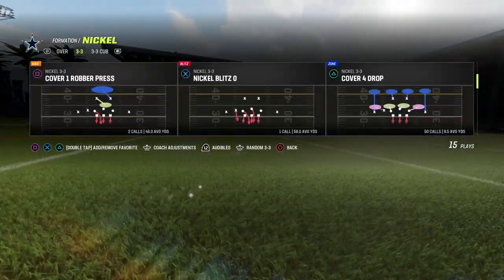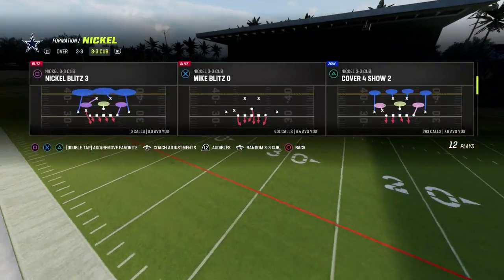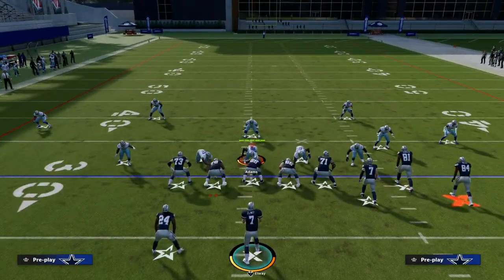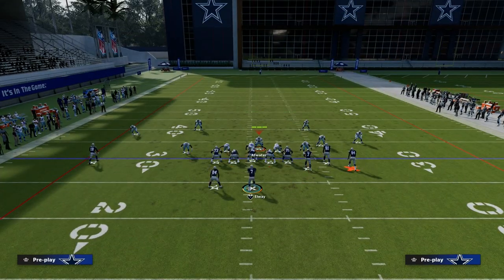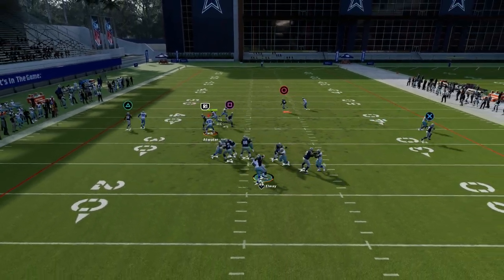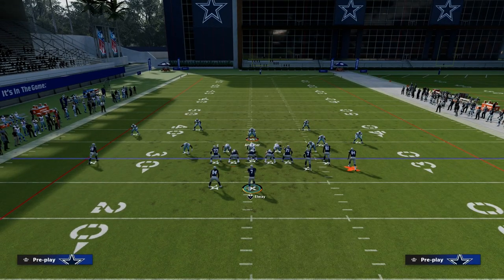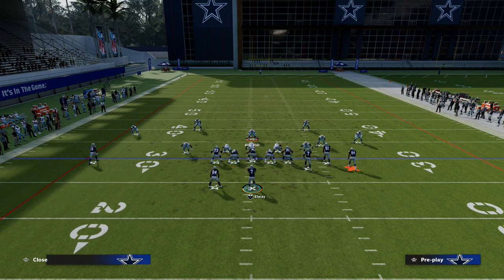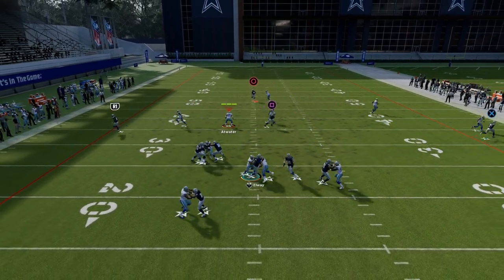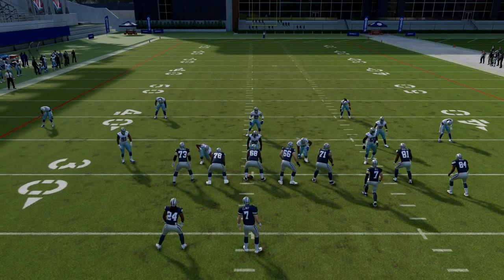The reason we want to come out in Nickel 3-3 — I'm going to show you. So we're just going to come out in 3-3 Cub, not Nickel 3-3, and not put safeties at linebacker. I'm going to put this guy on a contain and stand down here with my user. When I snap the ball, the blitz is going to come in — perfect. The problem is when they start to block the running back, this blitz is no longer as good. As you can see, the blitz got picked up.